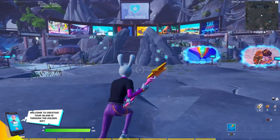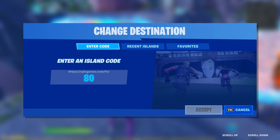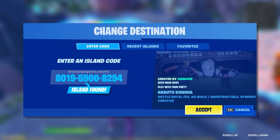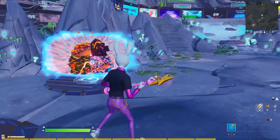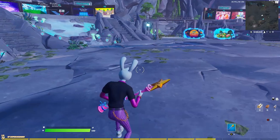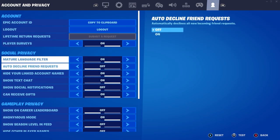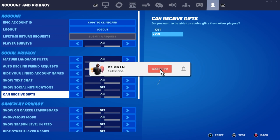So once you've loaded into Creative, make your way to the featured islands. You want to put in this code to get the free skin: 8019590082​94. Once you've put in that code, it should say 'Naruto Konoha' and you want to go ahead and accept. Now once you've accepted, I'm going to be showing you what you need to do in this Naruto creative world. Just triple-check before you go in that you have 'can receive gifts' turned on — otherwise this method will not work.